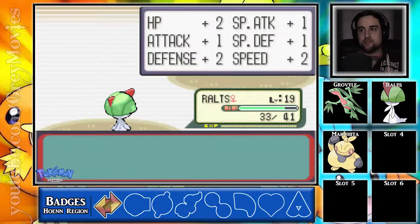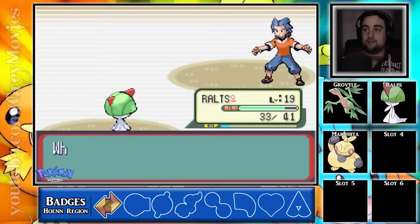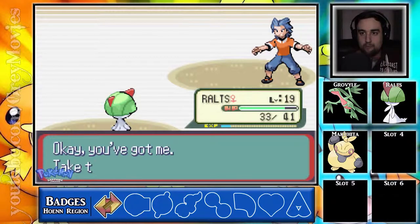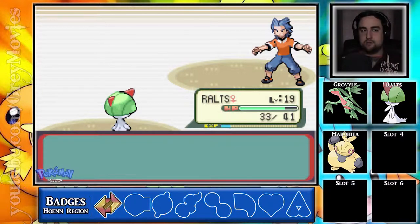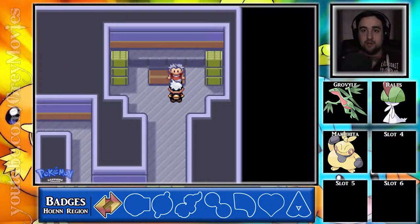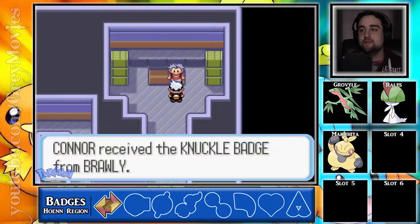I probably didn't need to train them up this much, but it's saving me some time for later when I have to train them up again. Wow, you made a much bigger splash than I expected — you swamped me. Okay, you've got me, take the gym badge. I actually thought for a second he was saying the gym badge was called 'gym badge.' But nope, it's the Knuckle Badge. Fun fact — in the anime, Jason Griffith, the Sonic X voice actor, voiced Brawly in the Pokemon anime. Just tied that to Sonic 3 and Knuckles, huh?